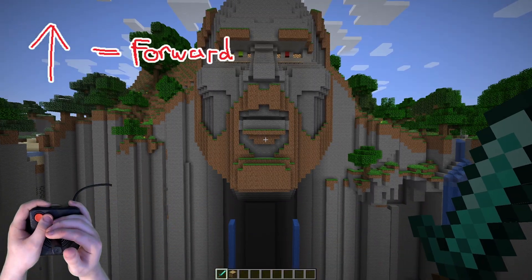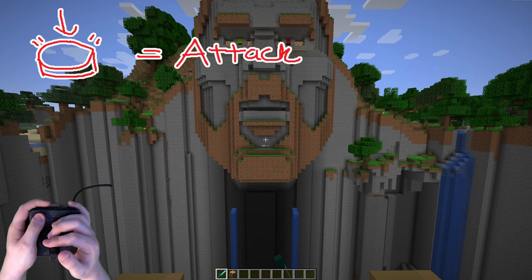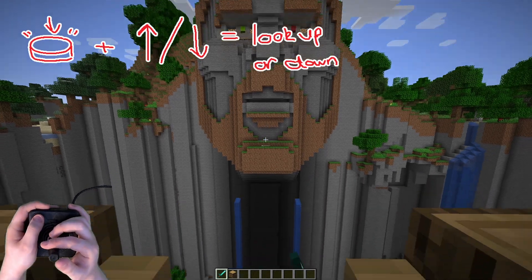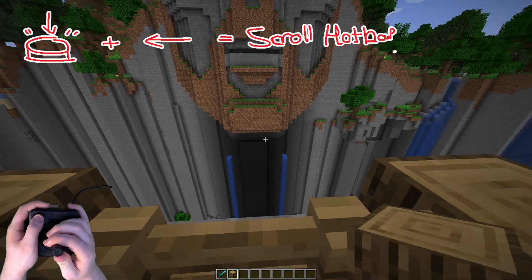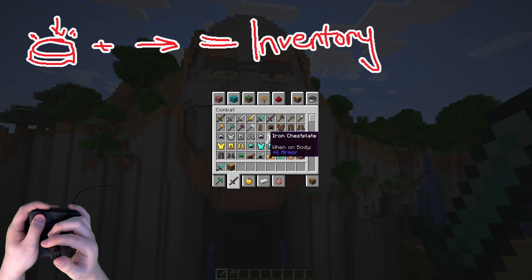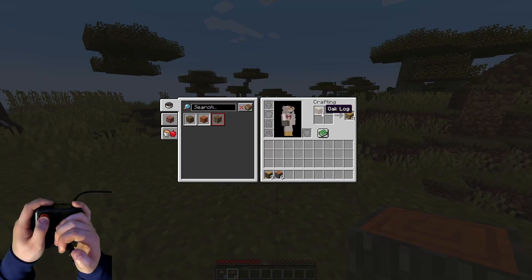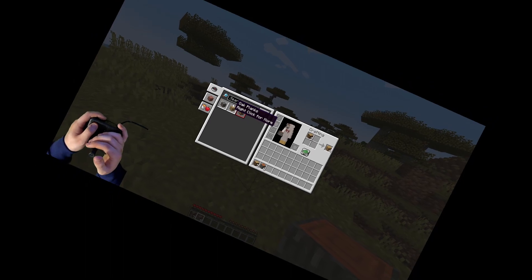Up is forwards, down is place items, left and right looks left and right, the red button attacks. But if you hold down the red button and press up or down, it looks up or down. If you press left while holding the red button, it scrolls through the hotbar, and then right opens the inventory. Which sounds a bit insane, but I promise it works — except for when it comes to crafting. But we'll worry about that later.